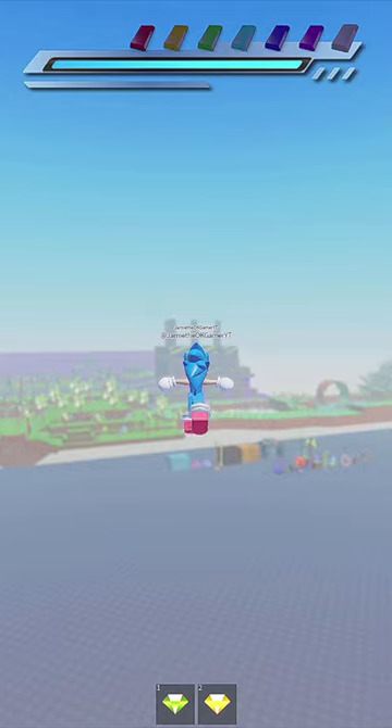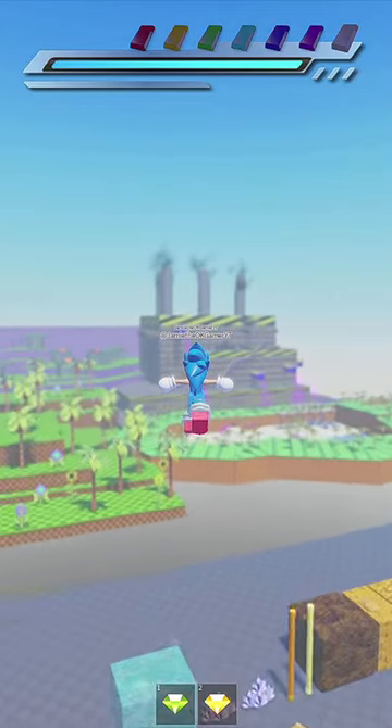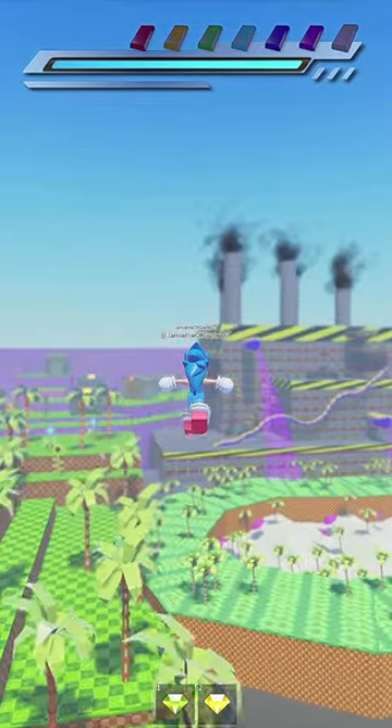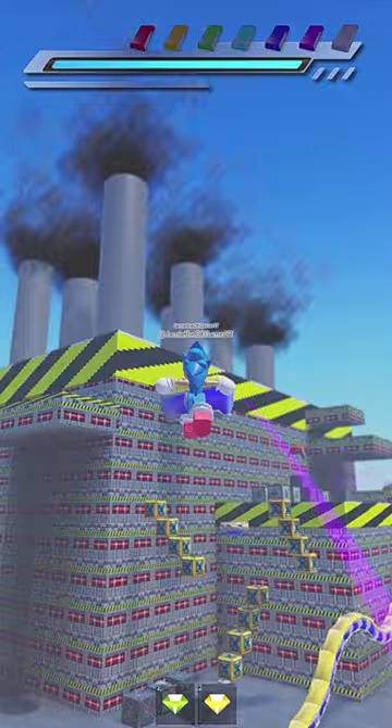And now we're gonna go to Marble Zone because I'm pretty sure the red one is there — the creator told me that. So I think we got two more that I'm gonna have to go find. Oh, look — whoa, Chemical Plant! This was not here before. That is pretty dope.